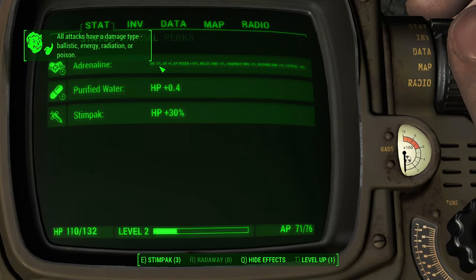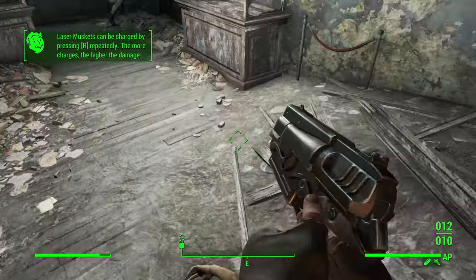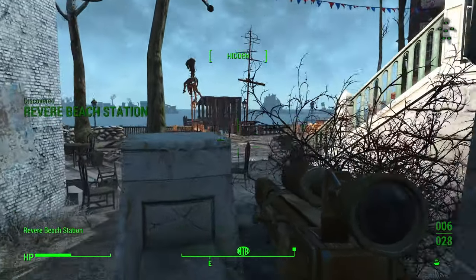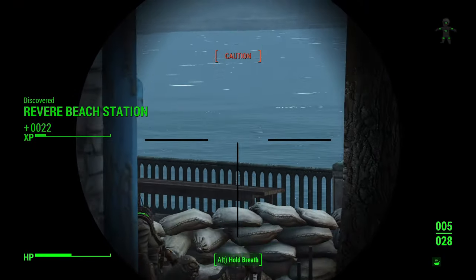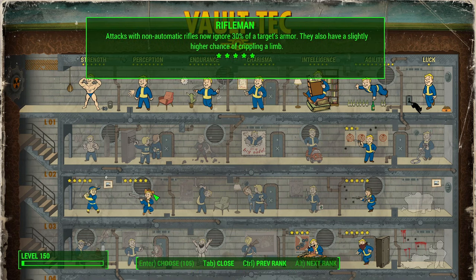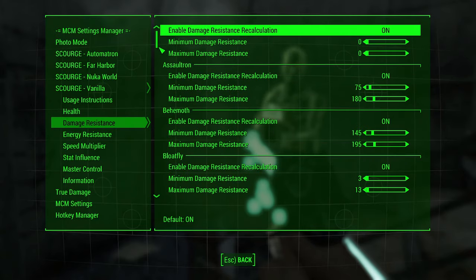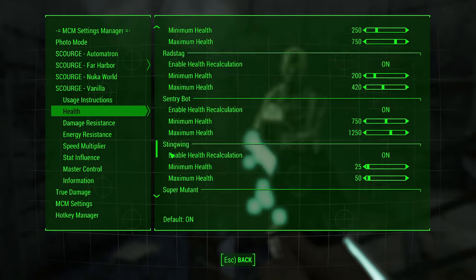To fix survival mode Adrenaline so it doesn't boost your damage anymore, you can either use the mod Adrenaline Redone, or use the Adrenaline Module ESP from True Damage without using True Damage itself. Personally, I prefer Adrenaline Redone — I think it's a much better mod. To remove damage-increasing perks, you can either use True Damage's Perks module without True Damage, or use the mod Double Damage Perk Overhaul. The latter option would best be paired with higher health values set in Scourge, so enemies don't die in one hit.